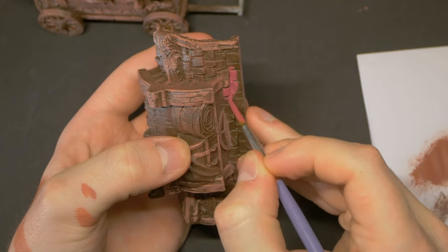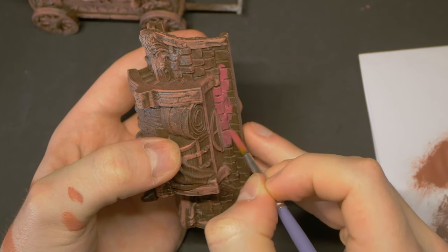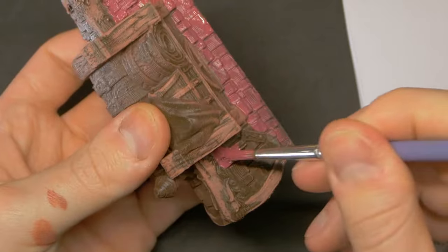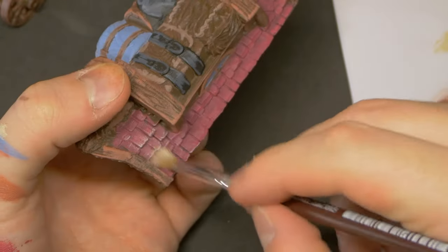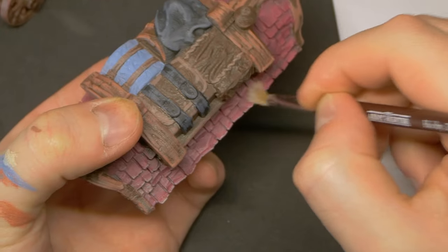These carriages have gorgeously sculpted decorative roofs, and I'm going to paint each one a little differently. For the first carriage and its irregular tiled roof, it gets a more traditional paint job: a base coat of Basilisk Red, followed by some highlights of Wyvern Fury, and finally a drybrush of Ancient Stone. This is a tried and true method for tile roofs, and looks great applied to this muted red tone of the brick.